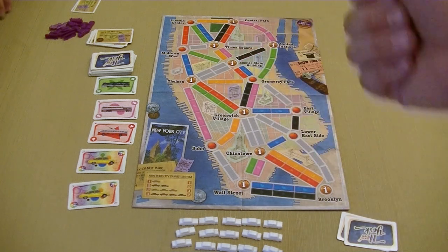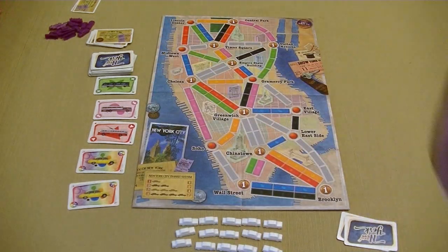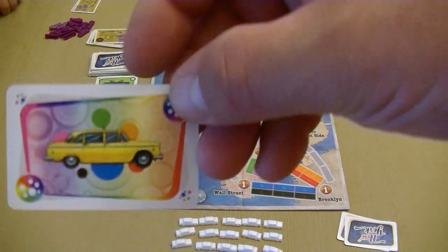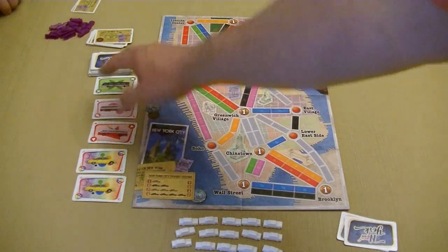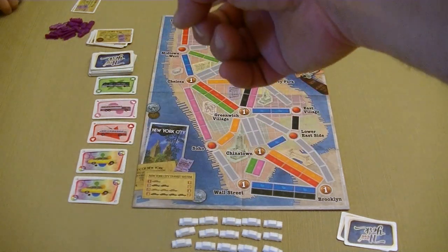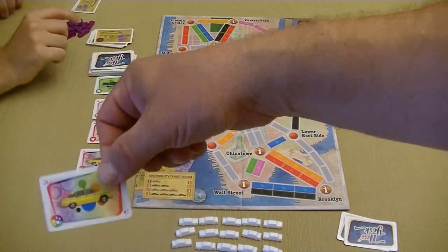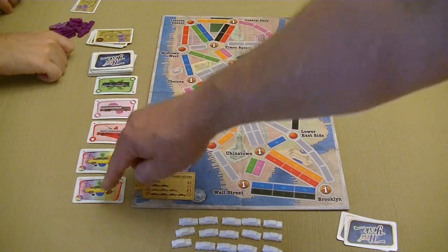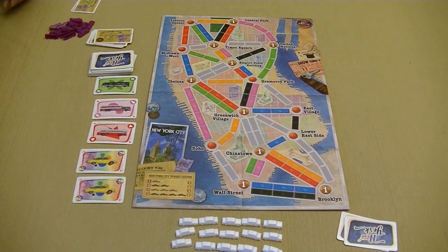On our turn, we have three things that we can do. The first thing is we can draw transportation cards. We can either choose one or two. The way we choose one is by taking the taxicab, which is a wild — it can be used as any color, but that's all we can take. We can take two cards if we choose any two other colors. We can also draw blind off the top of the deck. If we draw blind and get a taxicab, that's lucky. If at any time there are three taxicabs out on the row, all those cards are discarded and we put out new ones.